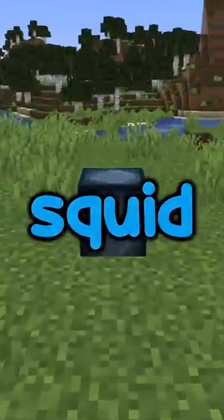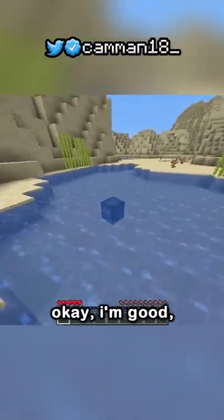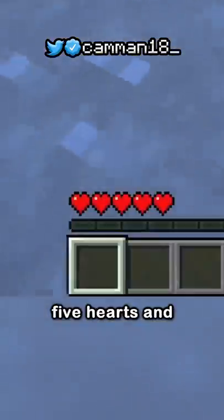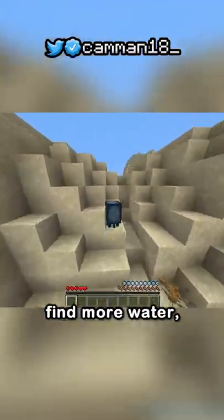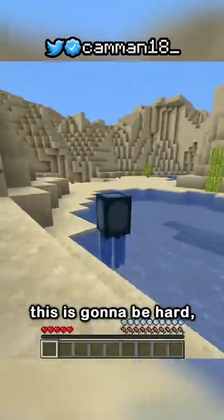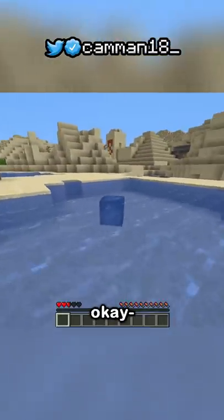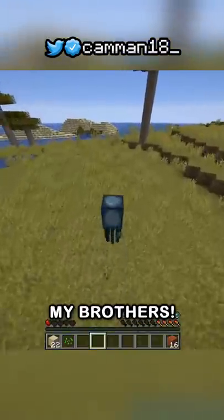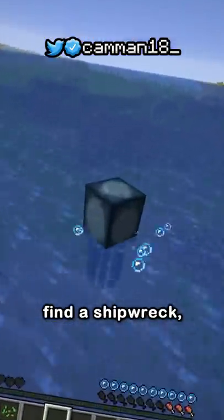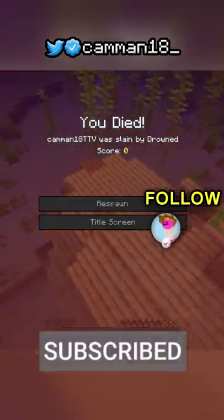Minecraft but I'm a squid. I'm drowning - the desert is not a good place for a squid. I only have five hearts and my goal is to get diamonds. Guess I'll go to this pond. There's a desert temple but I need to find more water. I just have to run and not look back - if I die, I die. I see water but it's really far. The ocean is right there! Maybe I can find a shipwreck or ocean ruin. Buried treasure - this could lead to diamonds.